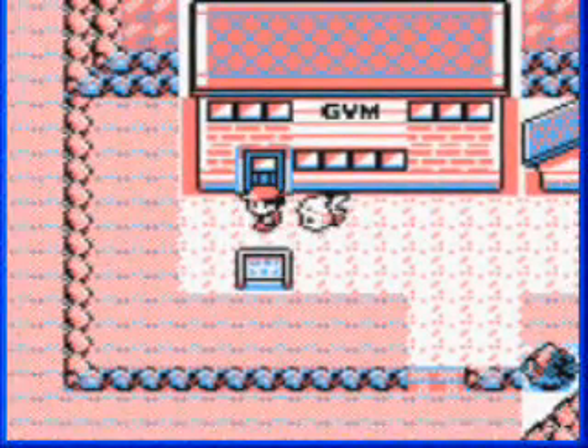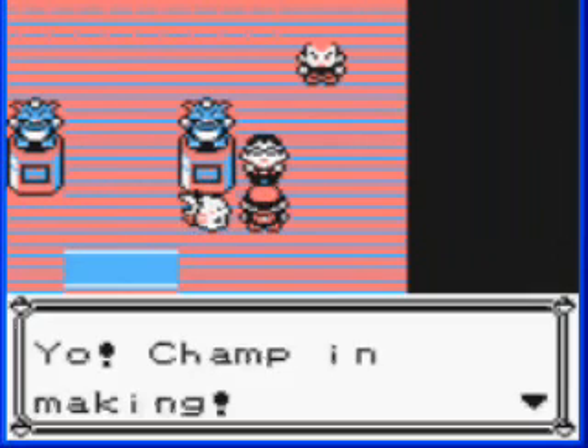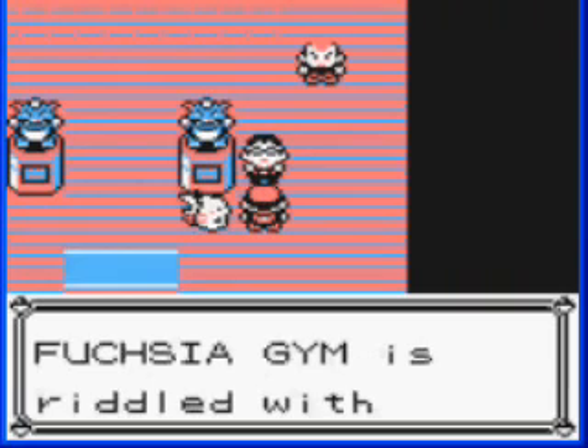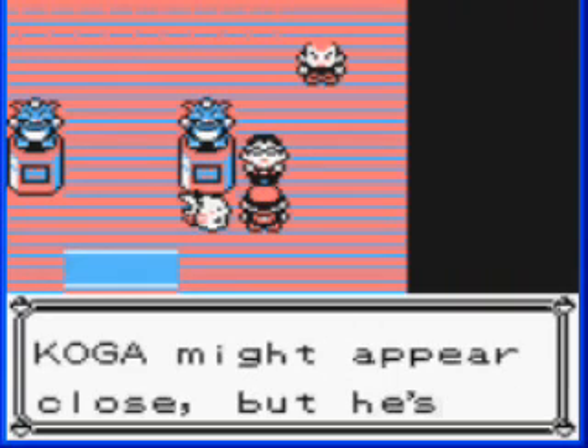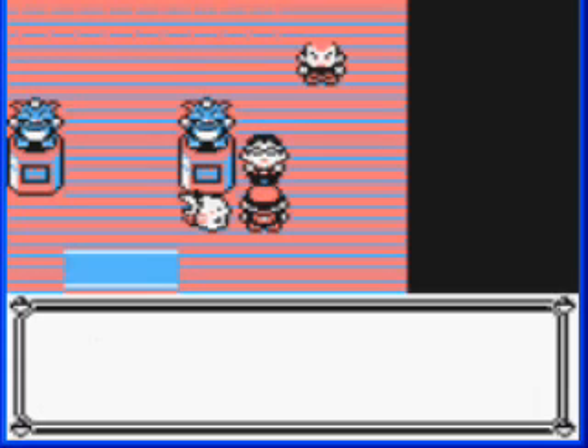And here is the Fuchsia Gym, which we are definitely not ready for yet. The Fuchsia Gym is riddled with invisible walls. Koga might appear close, but he's blocked off — you have to find gaps in the walls to reach him.